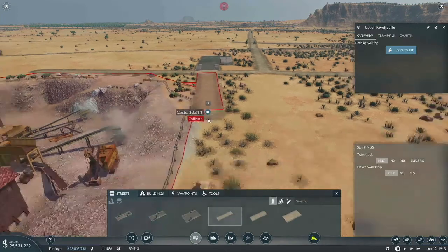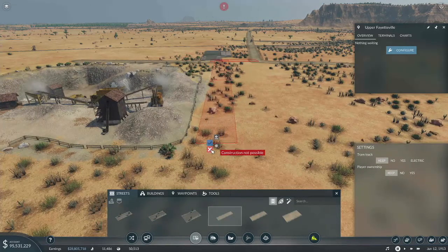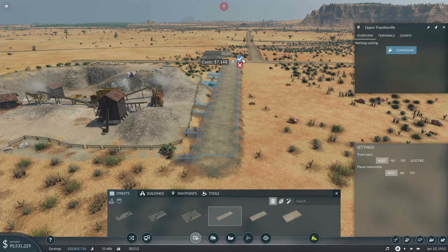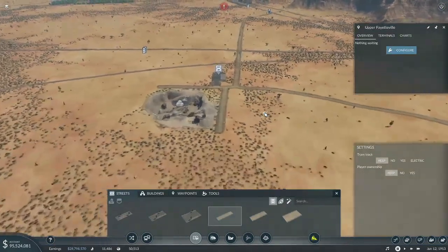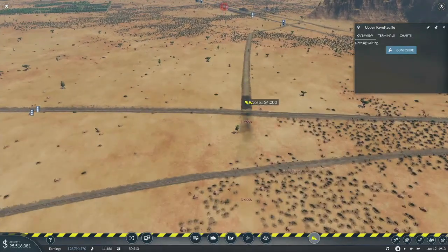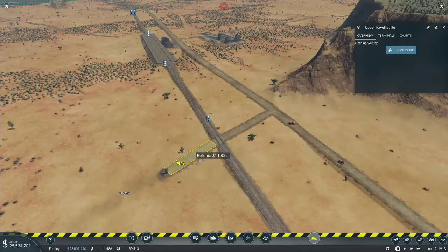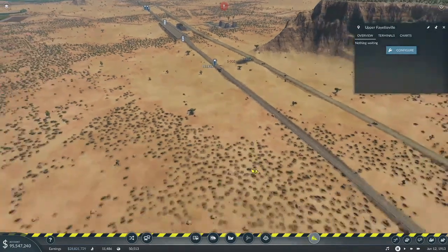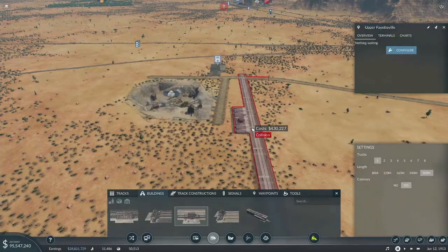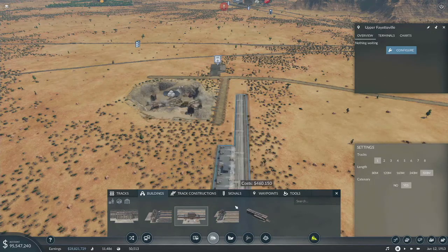I just put that temporary station in the right place to screw up my attempts to put a road here. That's good enough, but now this road — you know what? Screw this road; it's just in the way. All this stuff's going to disappear very shortly anyway. I just don't want the industries to stop producing while I'm making this changeover. That's the only reason I'm doing this — putting in temporary stuff — just to keep the industries producing.